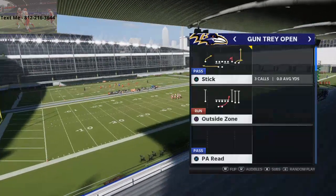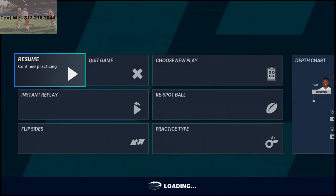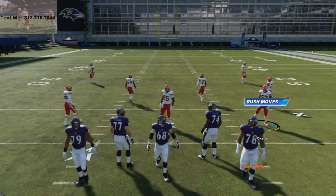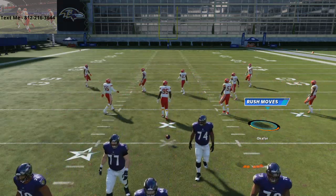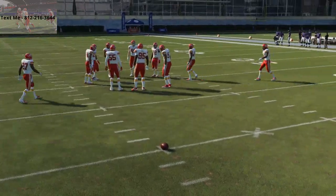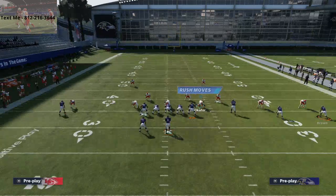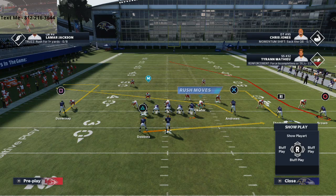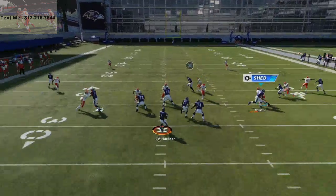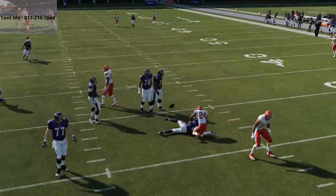So we're going to come out in PA read. First things first, you want to lab it on a specific hash. If you're labbing a three by one formation, I recommend starting out labbing it with the trips side on the left, or on the wide side of the field. So in that case, we're going to put the ball on the left hash. As a general rule of thumb, plays do work differently depending on the hash they are on. What I like to do when I'm labbing up a play is just take a sack — I'm going to drop back, look at the routes, and then take a sack.